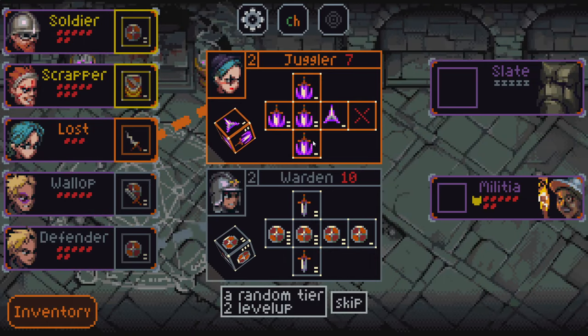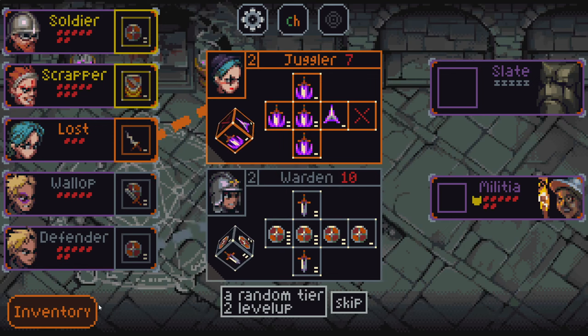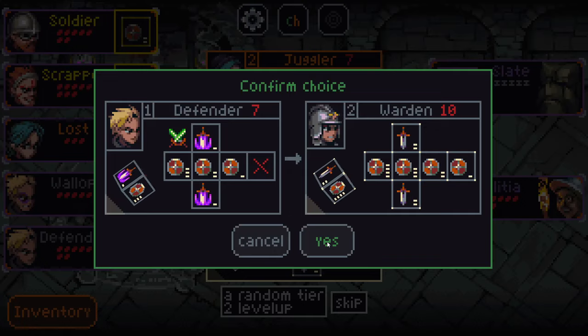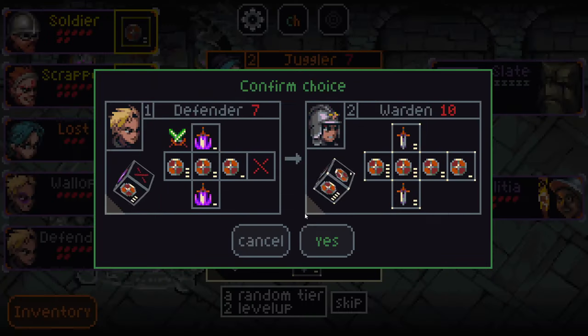That was a complete pacifist run — very nice. These are some pretty interesting options. We have the juggler, who has a bunch of cantrip sides, so every time you keep rolling you get more and more little chunks of damage. Then we also have the warden who has just bigger shield sides. As exciting as the juggler is, I think I want to take the warden here, because the big shields will synergize really well with the Scrapper.